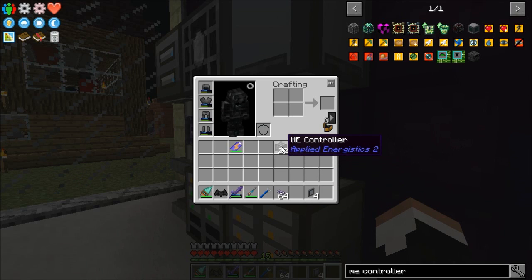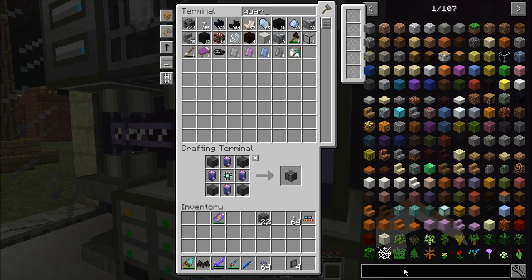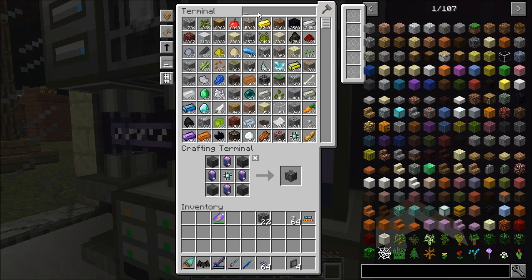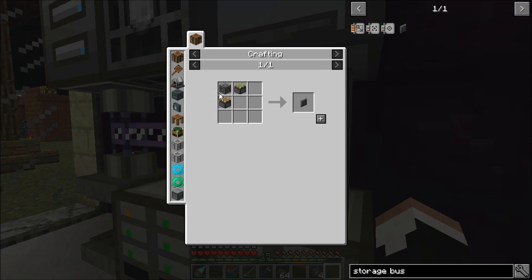We're also going to need some quartz fiber cable, which I made up a lot of. I've got some cable here, and then I'm going to make an ME storage bus, which is an interface and a sticky piston.